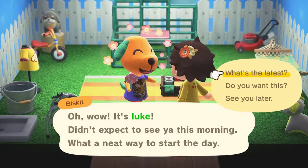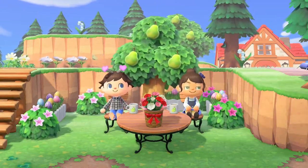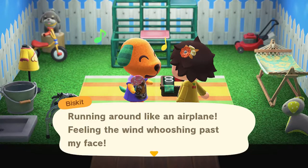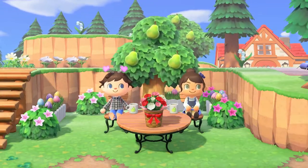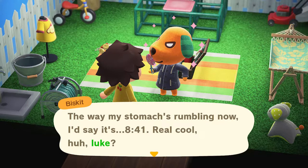I had a couple of lovely conversations with Biscuit this week - he's so cool. He was telling me all about zoomies, which he's never told me before. I think there's been a dialogue update because we had lots of new dialogue this week. He was saying how he loves running around like an airplane and feeling the wind against his face - such a little cutie. He also told me he could tell the time by how hungry he is, and then he went 'right now it's about 8:41' - and he was right! I was very impressed.